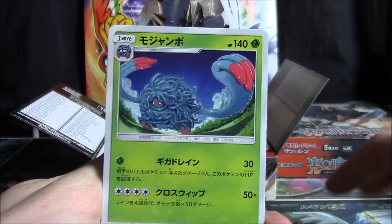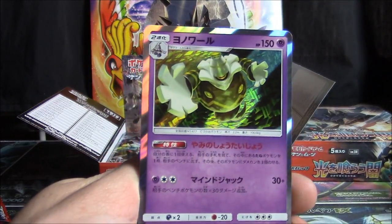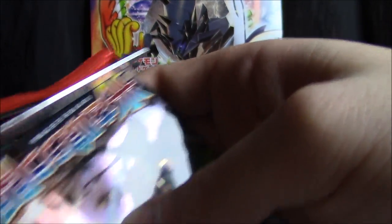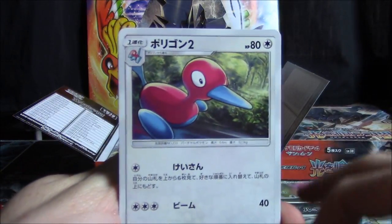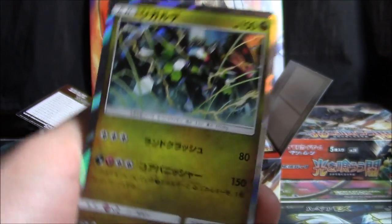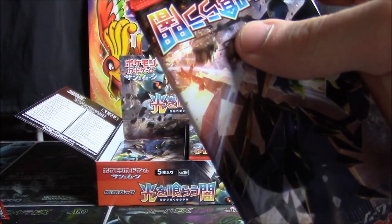Croagunk, Rhyhorn, Metapod, Bruxish, Tangrowth, Stufful, Simipour, Doublade, Dustnoir. Just thinking about Dustnoir — he's reaching for the dab. You know how far behind the times Pokémon is? Like, can you imagine if Pokémon tried to put memes into cards — every set had one meme in it? There'd be a holographic card doing the dat boi thing, or something translated in Japanese to a meme that's an-hero level behind. They would be going like they would have Homestar Runner references.